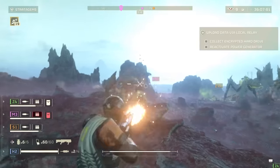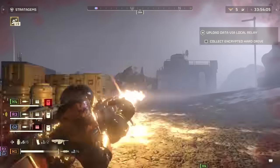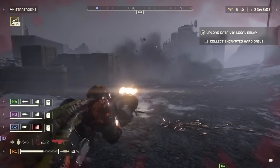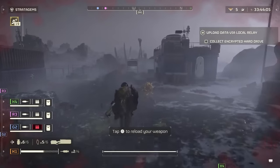Meanwhile, fans of the Slugger shotgun should note that its damage has been reduced. Also, the recently added Heavy Machine Gun has seen its top-end firing rate reduced from 1,200 rounds per minute down to 950, decreasing how quickly you can unload your damage.